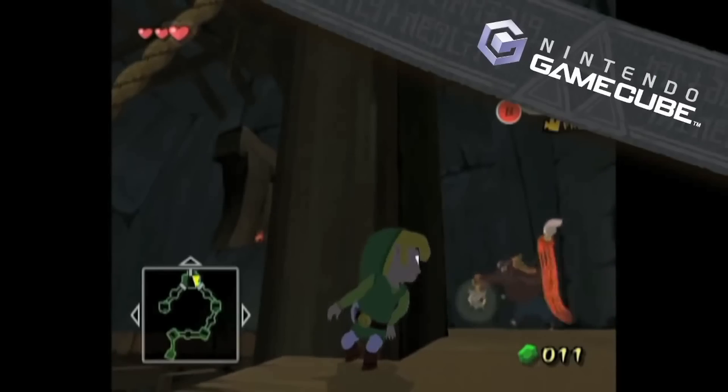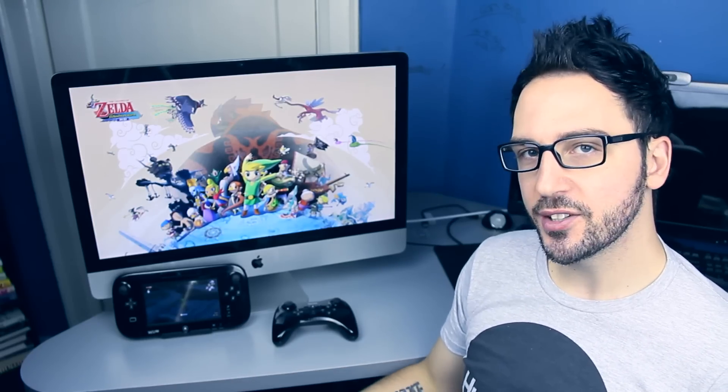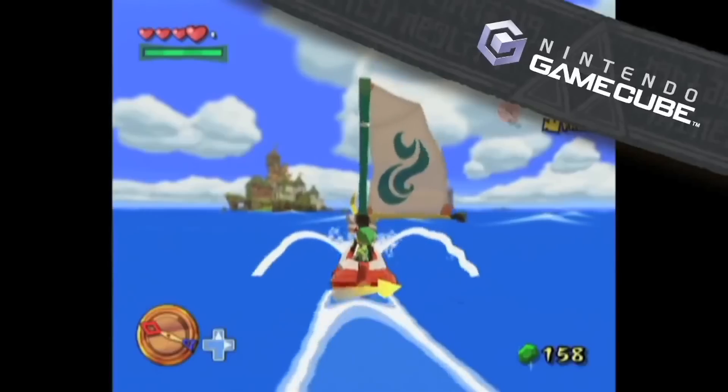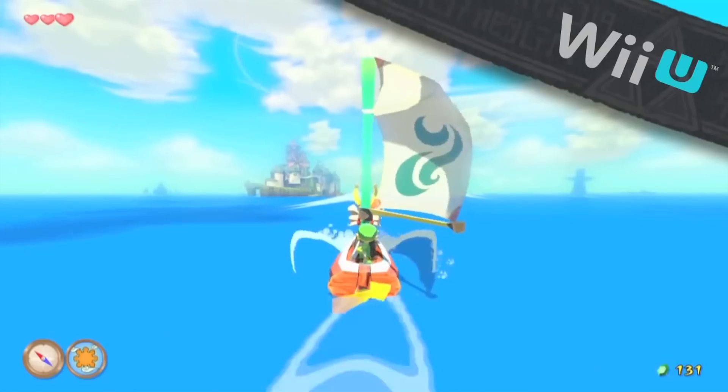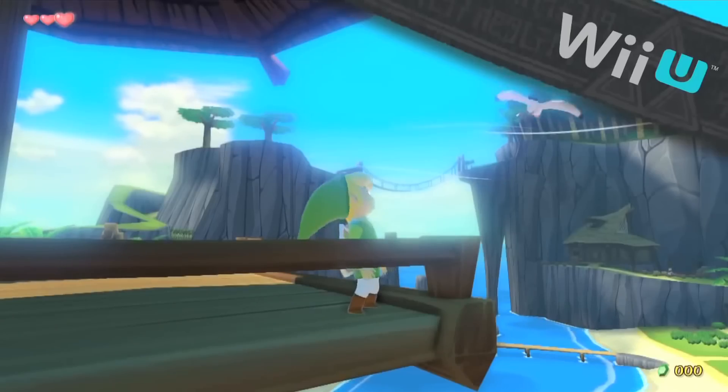Another amazing aspect is the 1080p graphics with the new lighting system. I can't tell you enough how beautiful this game looks — the graphics are just stunning. The sense of adventure really comes through, and although there's no voice acting and you have to read all the dialogue, the atmosphere is a huge part of a Zelda game. In this one, it absolutely does not let you down, especially with these 1080p visuals. It's unbelievably gorgeous.